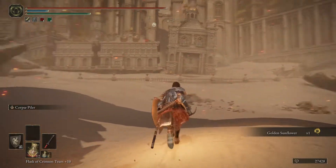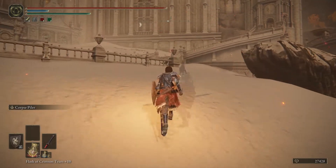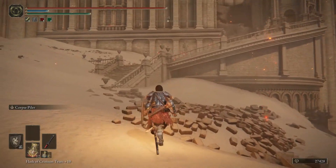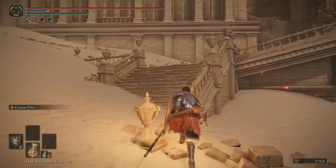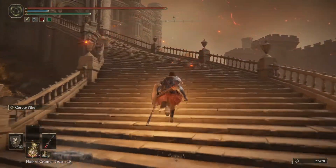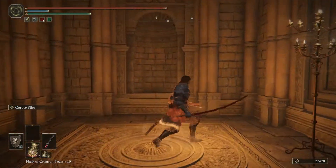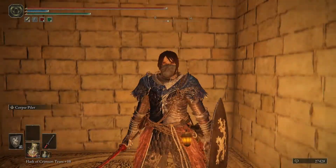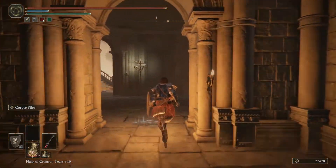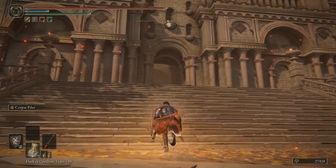Let's grab a golden sunflower. From now on we are basically pretty close to the end. If we want to, we could just do a boss rush now, but we will make a couple of preparations. We will fight one boss now and leave three of them for later. That's how we do it.